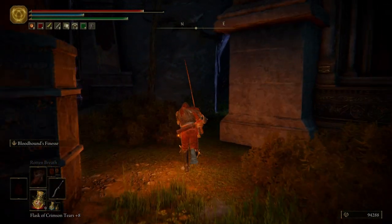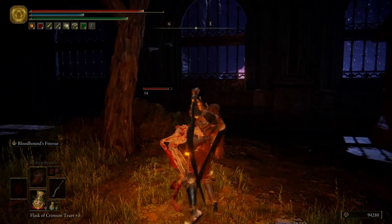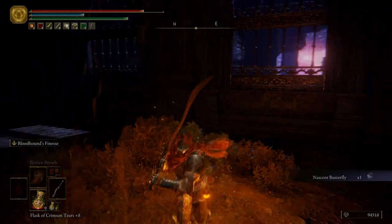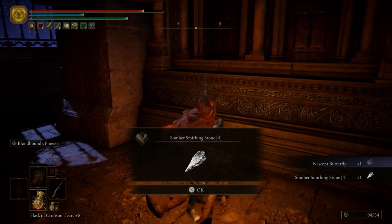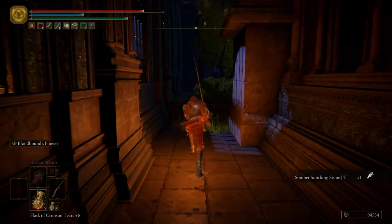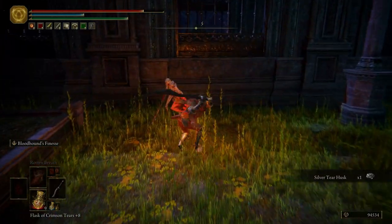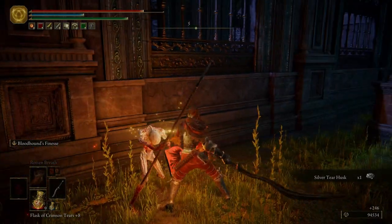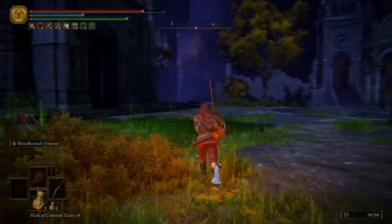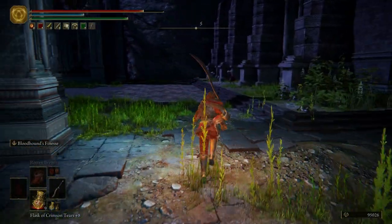I'm going to come around here. This is a great spot, by the way, to farm that shield from them. Get ourselves a Somber Smithing Stone 4. I do see an item over there in that gazebo — we're not worried about that just yet. We want to take out all the enemies first.